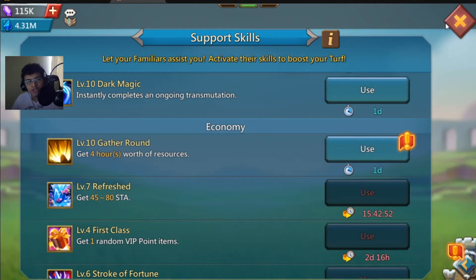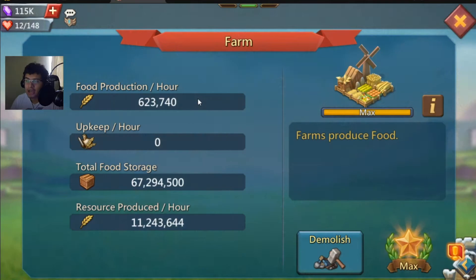Making this account produce 314 million food per day. Granted, I do need to be on and emptying out the account frequently — it fills up in about 6 hours, so I want to empty it out about 4 times a day. I go to sleep, empty it out before sleeping, and when I wake up I empty it again — I'll lose about 2 hours from sleep. But potentially the account can make up to 314 to 315 million food production on a daily basis.